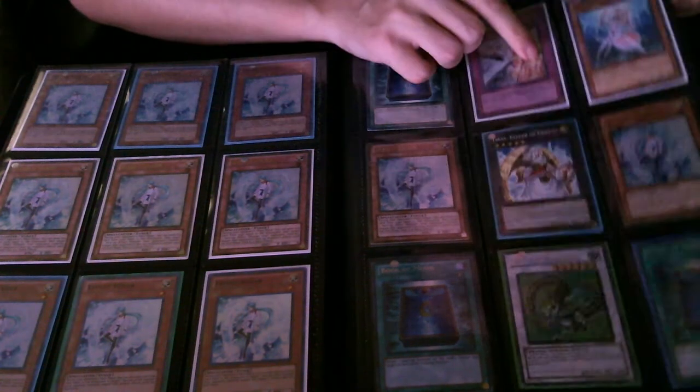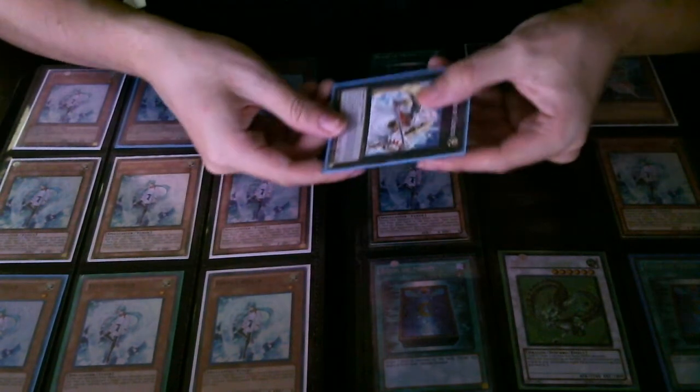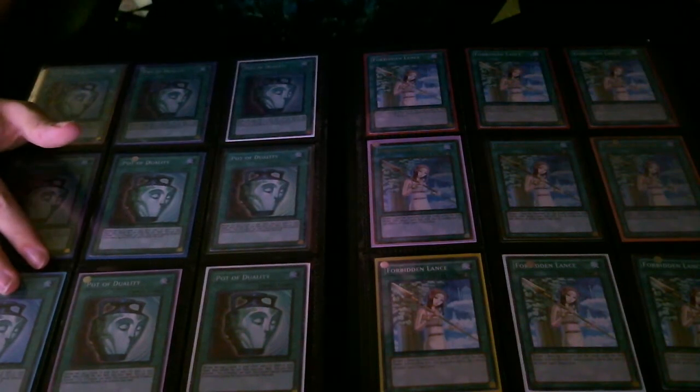Ultra first Warning, a Starfoil Tiris — can't tell in the lighting, but yeah, Starfoil Tiris. Nine super Pots, six common Lances, and three premium gold Lances.